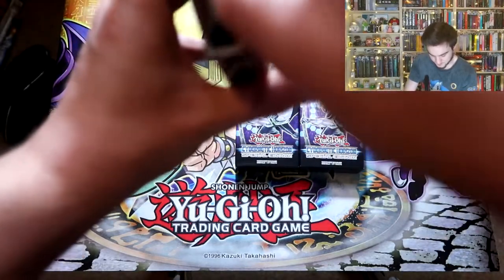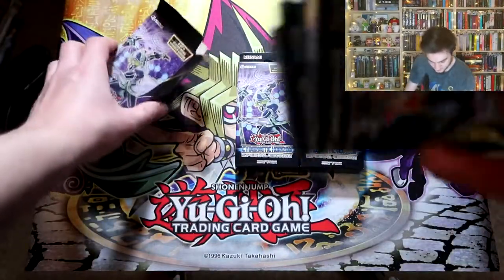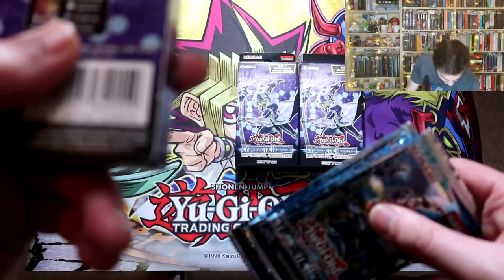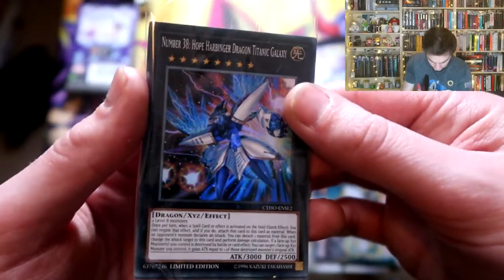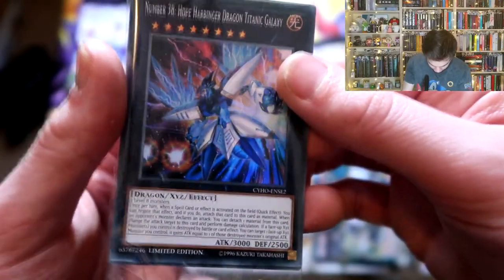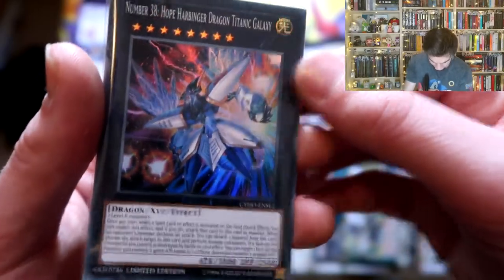It's been a while since I opened some special editions so I'm a bit slow. You're supposed to get a variant card - don't steal my variant card! The variant cards aren't listed, you just gotta risk it. Okay, here we go. It's a black one - Number 38 Hope Harbinger Dragon Titanic Galaxy, which takes two level eight monsters. Galaxy Dragon Titanic Galaxy - it's just over the top.